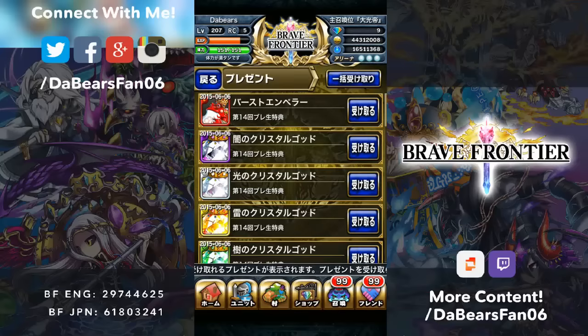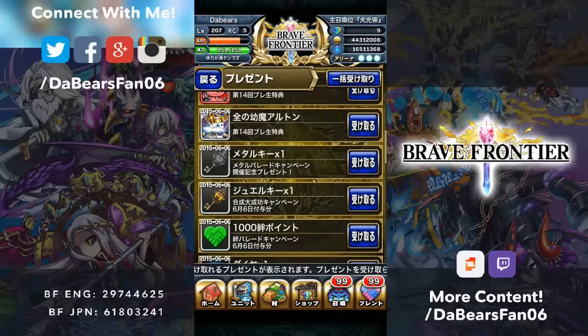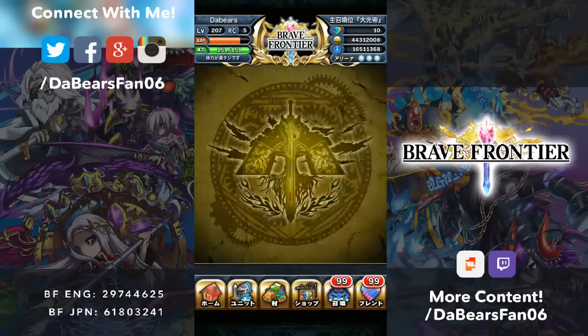I forget what it is - first emperor, crystals, slots, imps. Looks like an all imp, maybe the keys, I'm not sure. Probably the keys. But yep, that's what you get for the Niko codes.